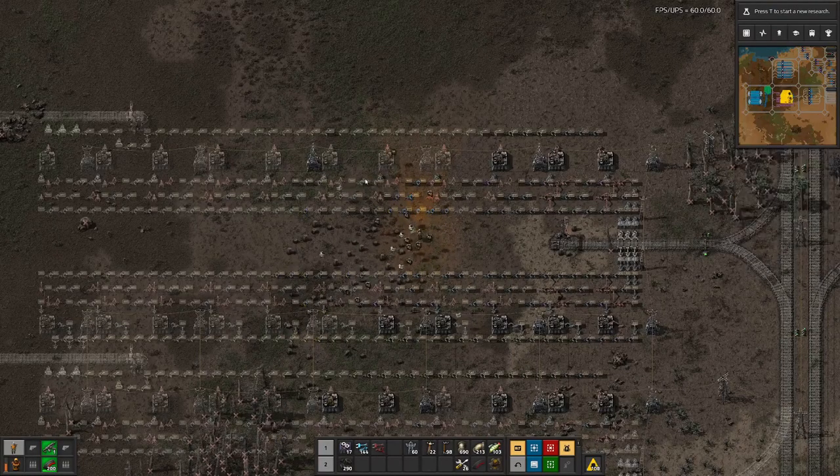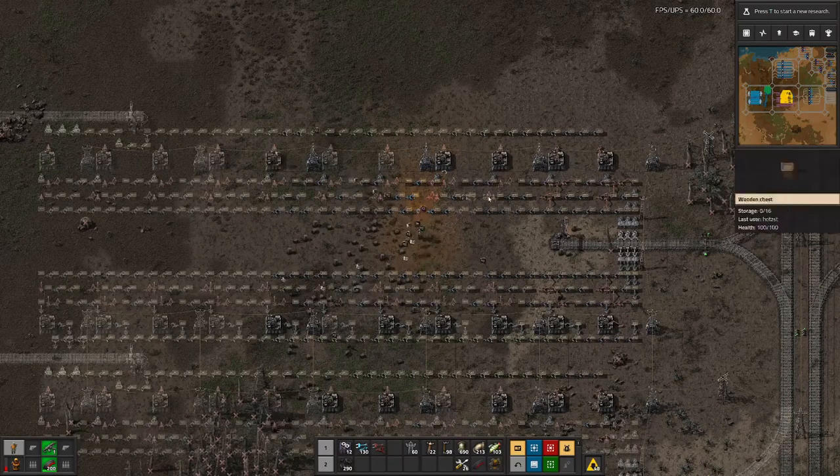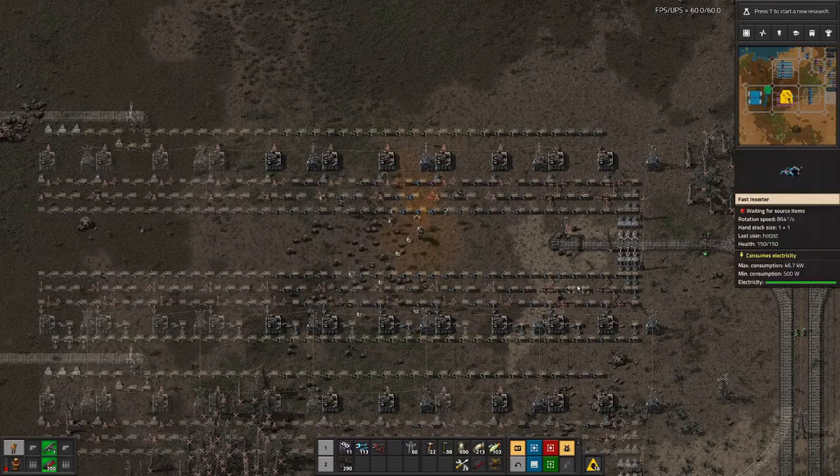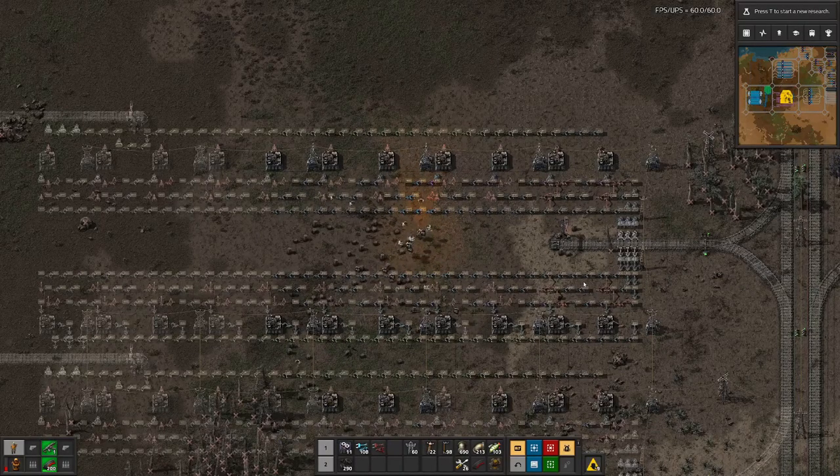Once this first set is done, we can have another look. I should then already have set up all the factories, the circuits, the stations, and so on, so we can switch over the trains from up here to down here.